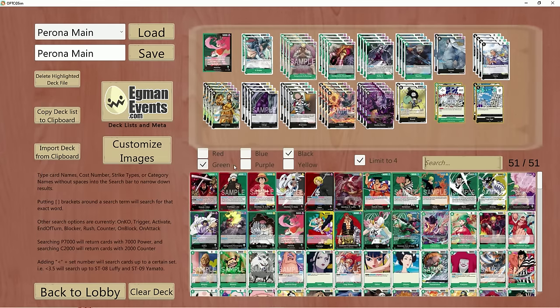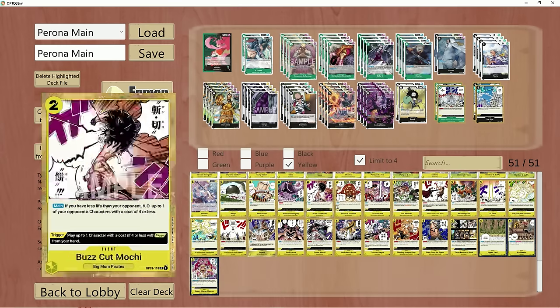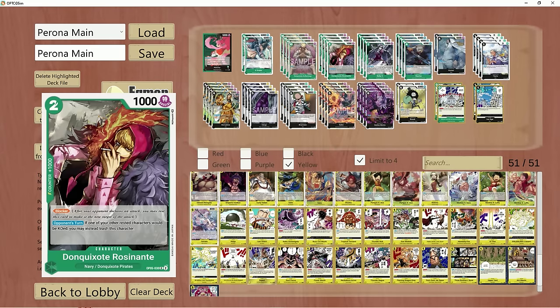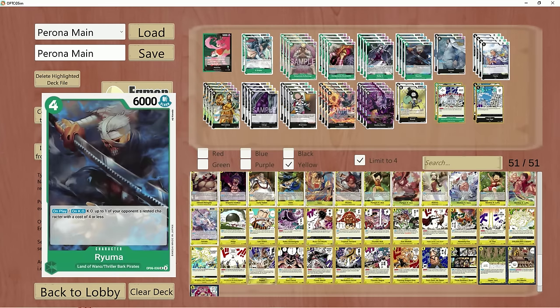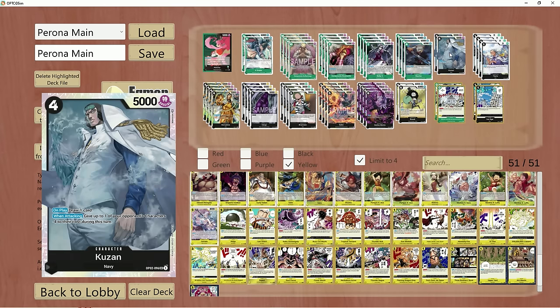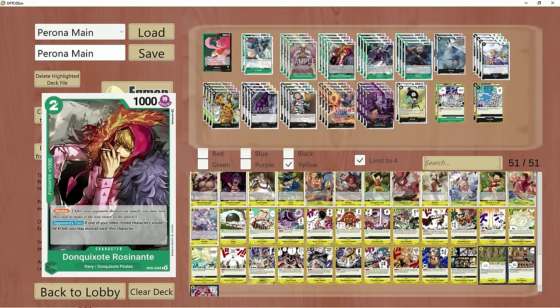You do have to keep in mind there are cards in the game — like Amaru — that can just rest your blockers and get over them. But what Rosinante allows you to do is: if any of your other cards were to be KO'd — so ideally if you're playing against another Perona and they decide to rest your Kuzan and then pop it with an X-Drake or Ryoma — as long as you have this guy on board, you can sacrifice him instead and get back the card they were actually going to kill. He will die in their place, which is really nice.